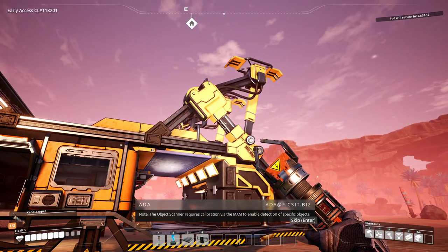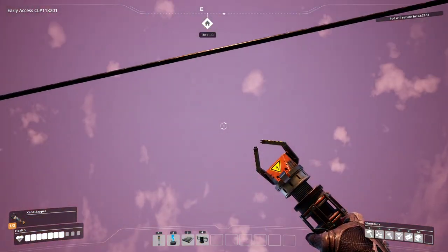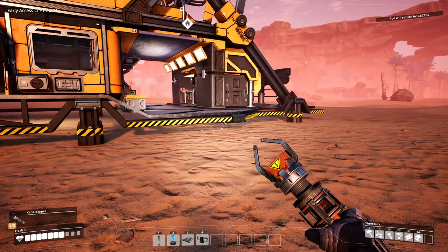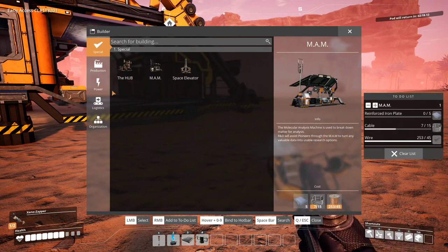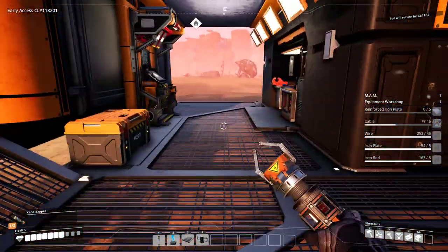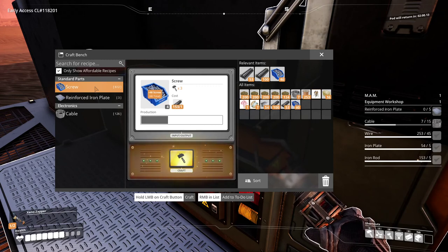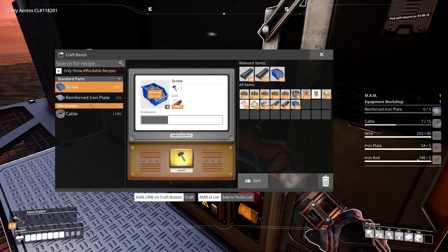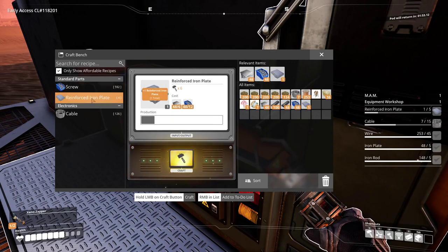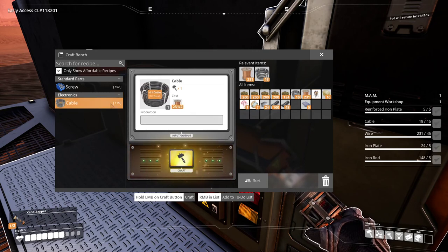The object scanner requires calibration via the MAM to enable detection of specific objects. That spaceship is going to take a load of stuff into orbit and come back in two minutes. Meanwhile, we can build the MAM. We're also going to need to build another workshop, because I took that down last time. We need some cable and some reinforced iron plates — so we need screws to make reinforced iron plates. The MAM is actually somewhat new; they changed it from the way it was before Update 3.